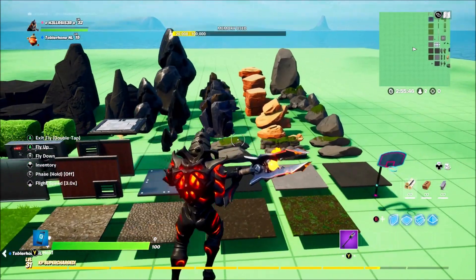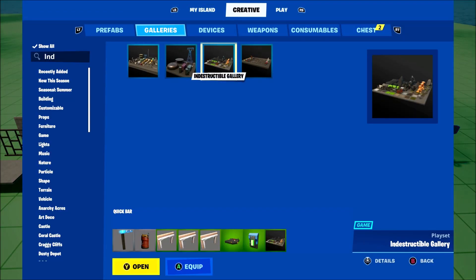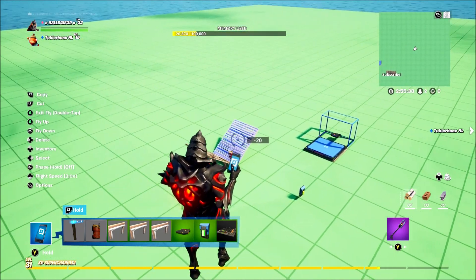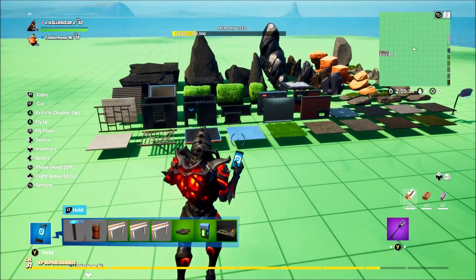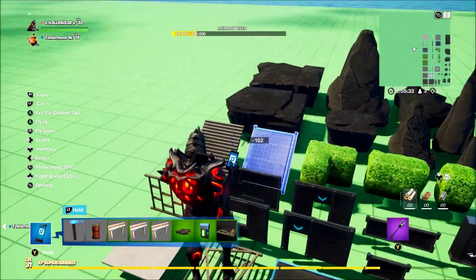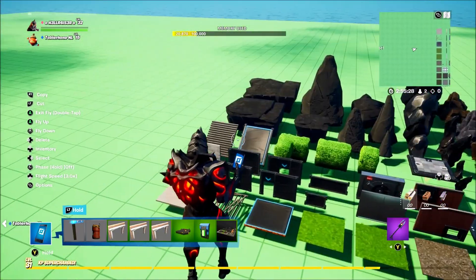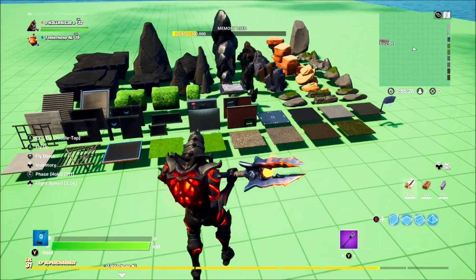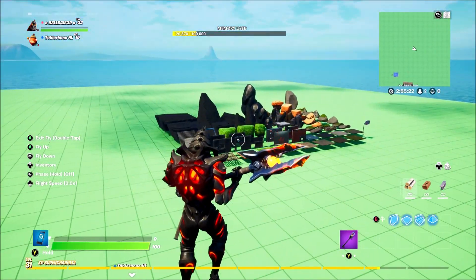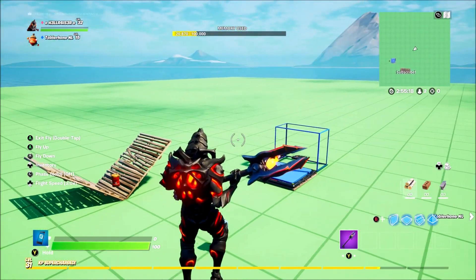First of all you want to build your 1v1 area out of these devices - this is the indestructible gallery, you can find it here. The reason being is because you don't want the bomb to blow up the 1v1 setup, so you want the floor to be made out of these devices and you want the steps to be made out of something along these lines. It can be completely up to you, just so it doesn't blow up your map.